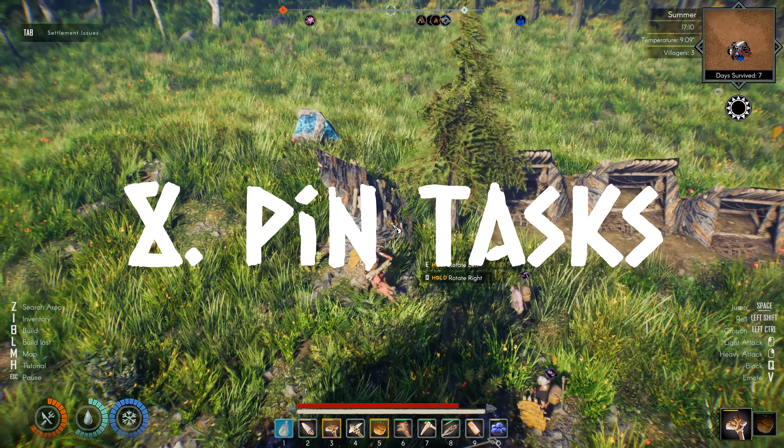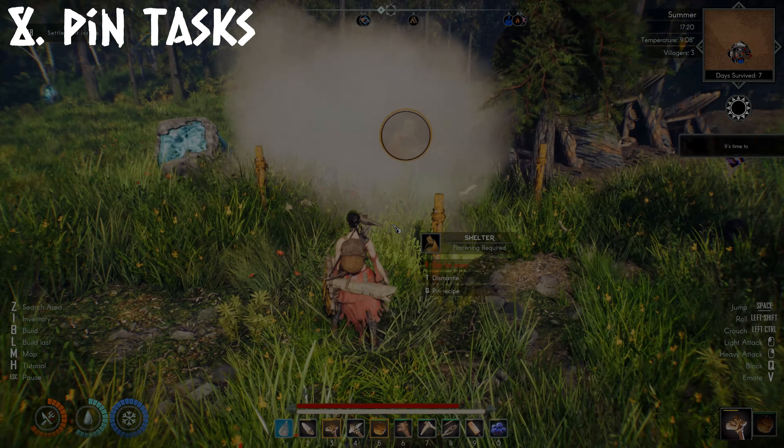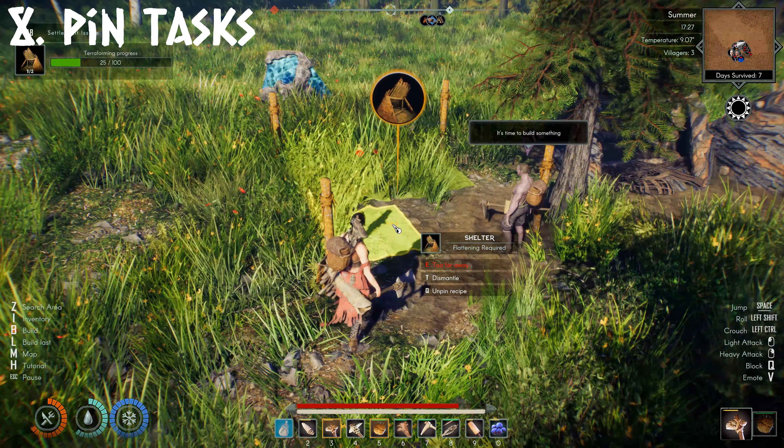Number 8, Pin Tasks. If you place a building down and pin the resources needed, this also means the building will be prioritised by your builder villagers, and so they will work on gathering resources and completing this building first.